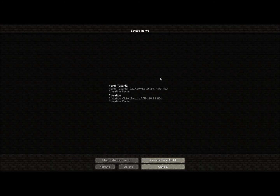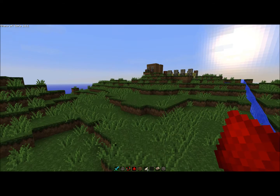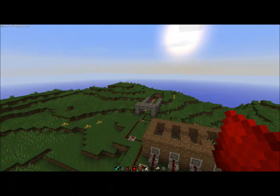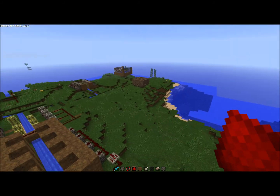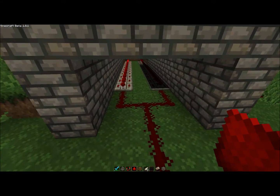Hello everyone and welcome to the final episode of the Minecraft Farming Tutorial. Today I'll be showing you how to make a reset button for your powerhouse. It's quite simple but it involves a lot of redstone and it may be tricky to make it. The good thing is we didn't make our powerhouse that far from our house so it shouldn't be too much of an issue.